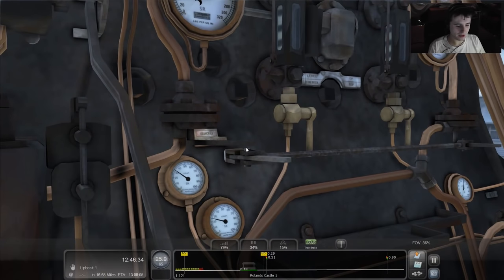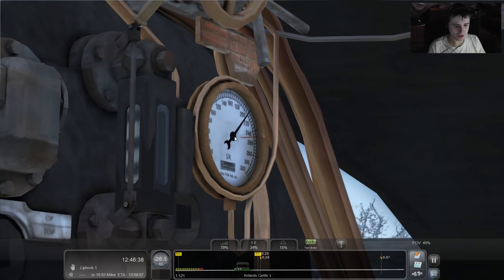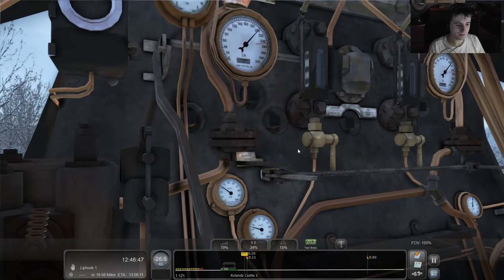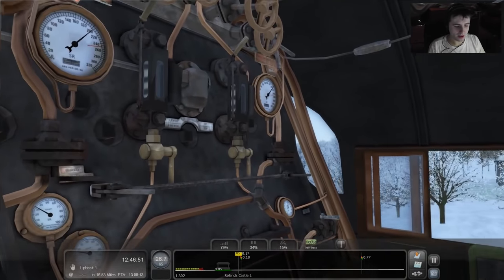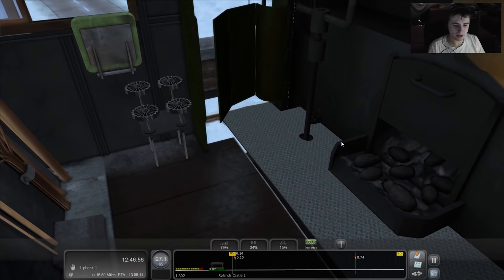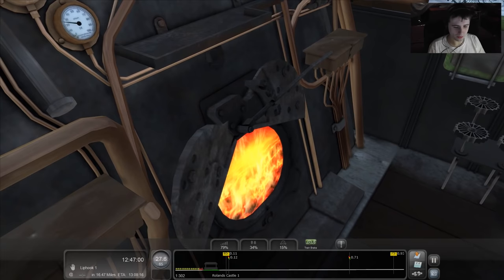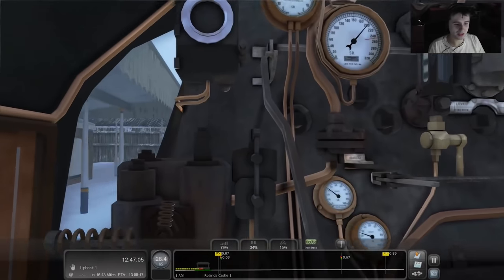I need to try and conserve a bit of steam. If we get the pressure just below the limit at about 245 or so, that should mean we've got plenty of power. We've got the blower on and the firebox is open, so the invisible fireman should be shovelling. That means we're being automatically stoked up — I think that's what it means.